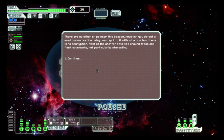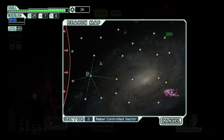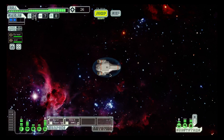There are no other ships near this beacon. However, you detect a small communication relay. You tap into it without a problem — there is no encryption. Most of the chatter revolves around troop and fleet movements, not particularly interesting. So apparently it was nothing. Anyway, let's go back up.